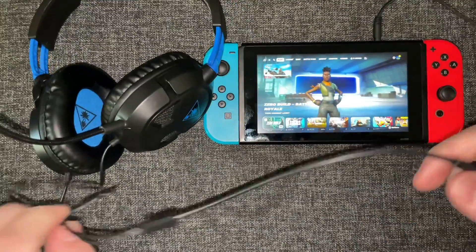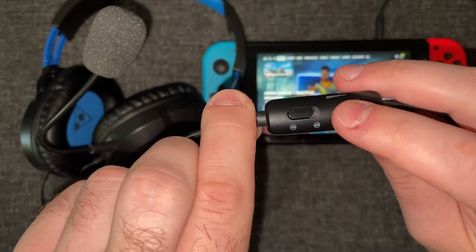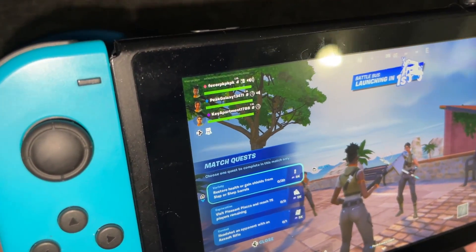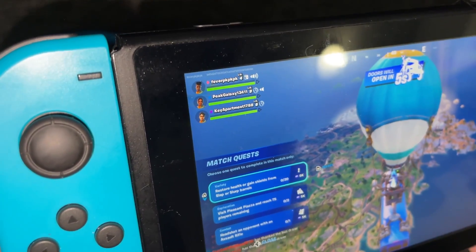If your headset has controls, make sure that it's not muted and that you have the volume turned up on the headset. Once you've finished these steps, enter a game and talk into your mic and see if you have the icon appearing in the top left corner, indicating it's working.